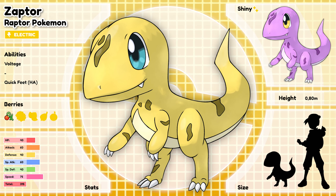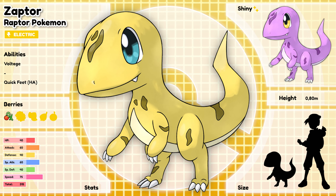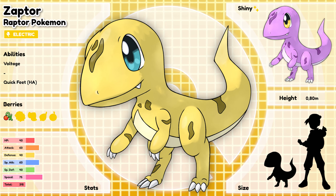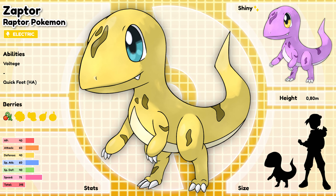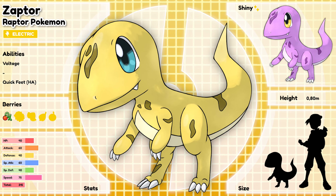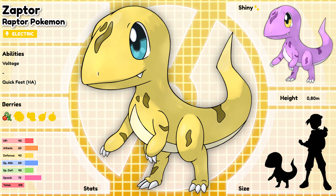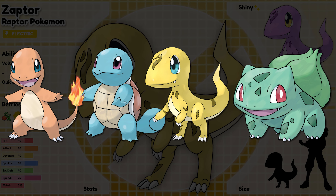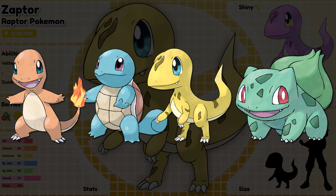Zeptor, the Raptor Pokémon. A young raptor with the instinct to race, able to run up to 80 miles and skill trees with ease. It generates static electricity with its feet while it runs, making a trail of electricity that shocks anybody that steps on it. It easily delivers a flurry of thunderous kicks at its opponents — it's even been recorded to throw 100 kicks in a second. Its ability Voltage powers up Electric-type moves when the Pokémon's HP is low. I am extremely happy with the end result of this little dude. It genuinely looks like it could fit straight in between the other three, and someone who has never seen Pokémon before might guess that Bulbasaur is the odd one in the group.